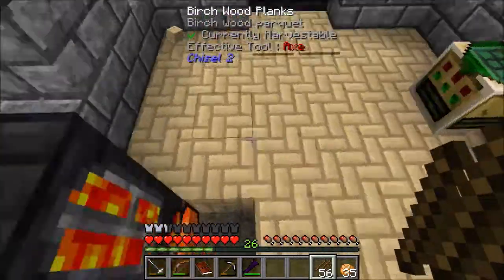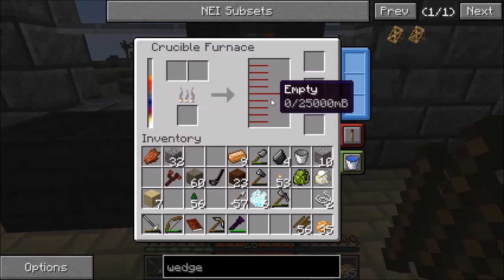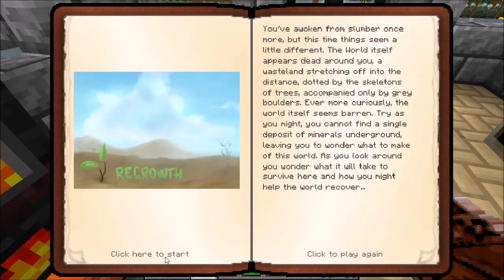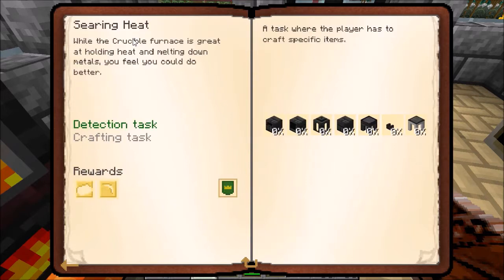This only goes up to 1500 degrees, and we need more than that to melt down the iron. So it doesn't look like I'm going to be able to use the crucible furnace to process my iron ore. Let's go to our quest book and see what it has to say about the matter. If we go here, we will see that having built the crucible furnace, I have unlocked this quest: Searing Heat.